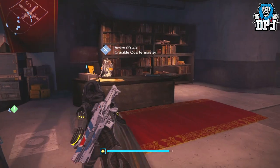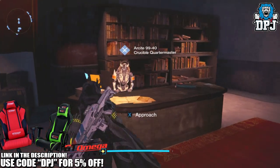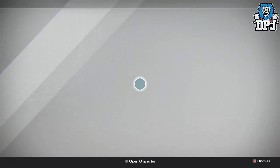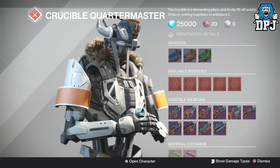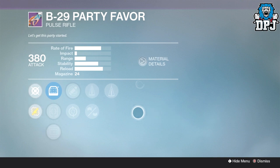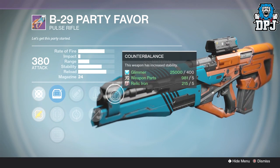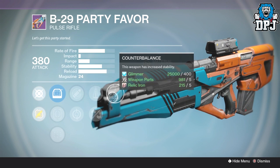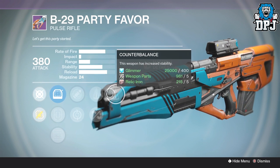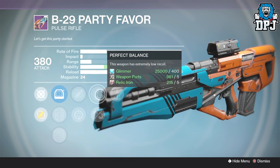I'll get straight into the video. This week we're gonna start with the Crucible Quartermaster. First up, the Party Favor — this week it's probably one of the best rolls we've seen. It comes with counterbalance, perfect balance, either storm or feeding frenzy, giving it two stability perks and counterbalance, which is the best ability perk in the game. This weapon will wreck faces, so it's definitely worth considering.